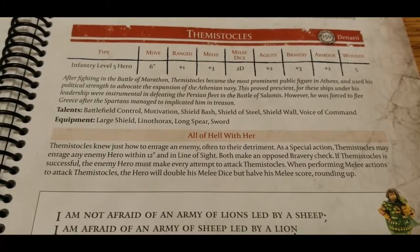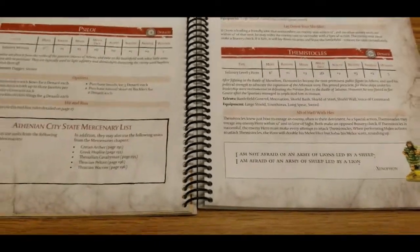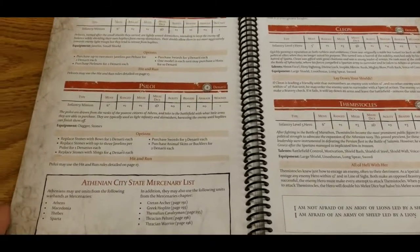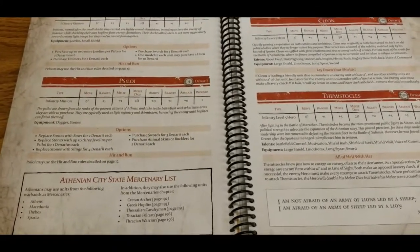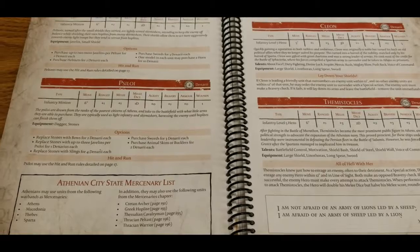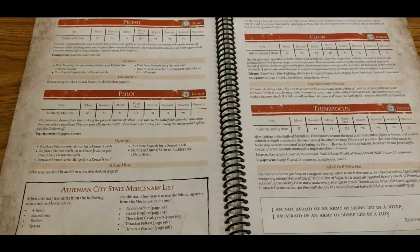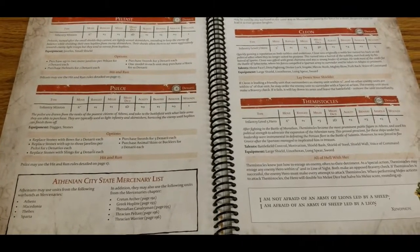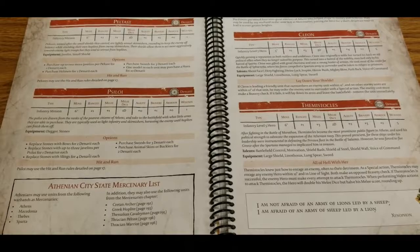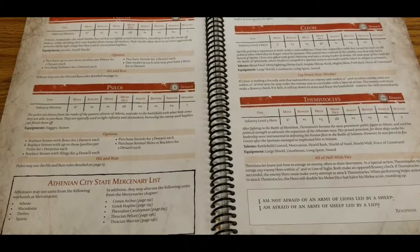That wraps up Athens. It's a fairly diverse list for a Greek faction — you get a little bit of everything, and you can really customize the generic hero to suit your needs. The two named heroes are really cool as well. We'll cover the Athenian-specific missions in a separate video, and talents will get their own series. Hope you enjoyed the video — give us a like and a subscription and stay tuned for a lot more SPQR content. It's a fantastic skirmish game for the ancient period from Warlord Games.